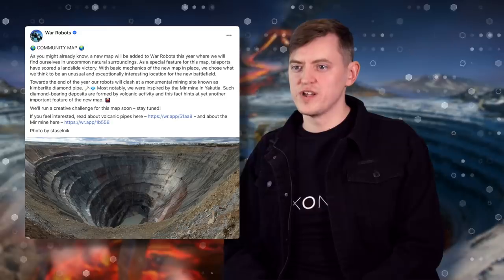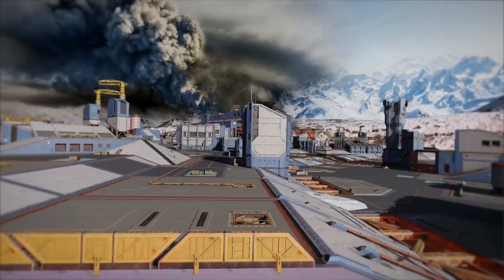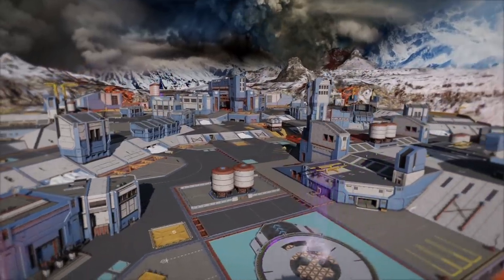In search of unusual scenery, we came upon pictures of a volcanic mining site – a gigantic crater formed by the eruption of magma. We placed a production platform above the crater. The name of the map was also selected by a community poll. I personally liked Mir, which means peace in Russian – it's the name of a famous volcanic mining site in Russia.